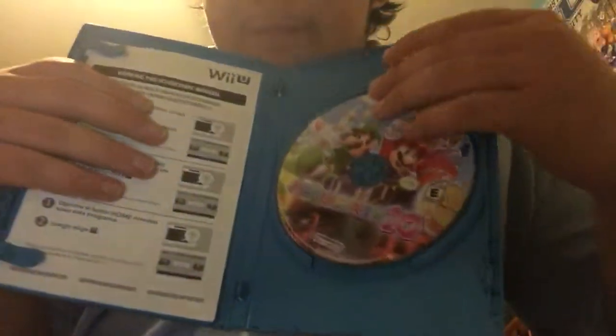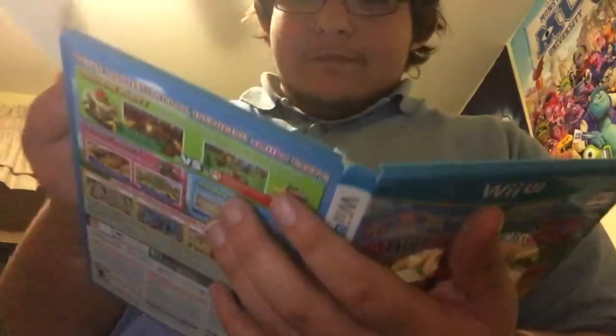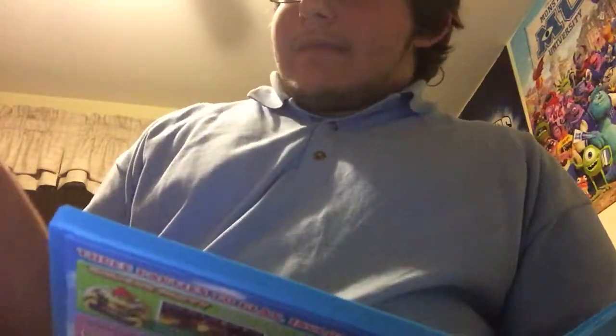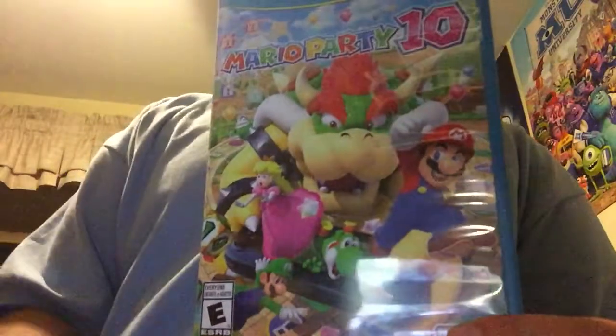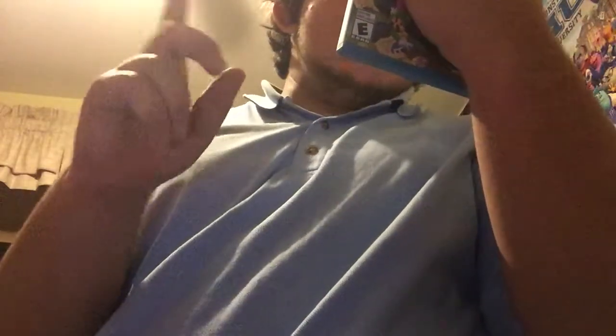I've been waiting for this game ever since June when it was announced at E3. No manual — why did they stop giving out manuals? I like to look at manuals. Here's the front of the game: Mario Party 10. I can't wait to check out Amiibo Party, Bowser Party, and Mario Party mode — should be a pretty fun experience. On the back it says three modes to play including Amiibo Party, Bowser Party where Bowser dominates, and Mario Party, with over ten new mini-games and extras.